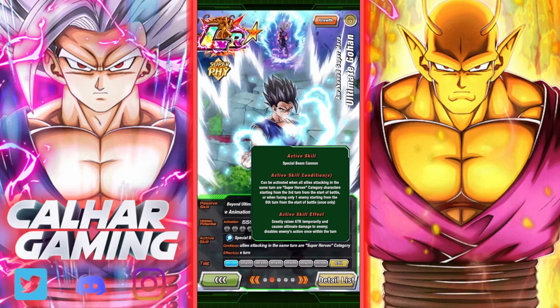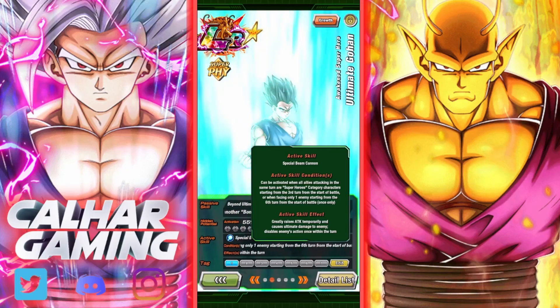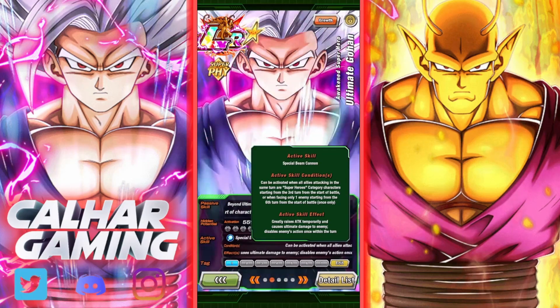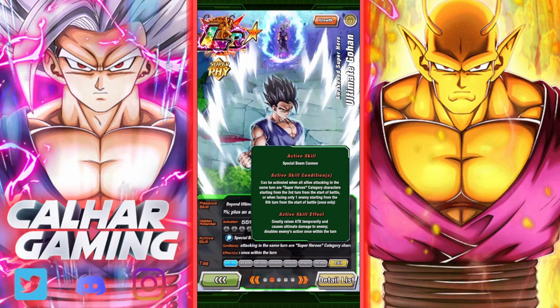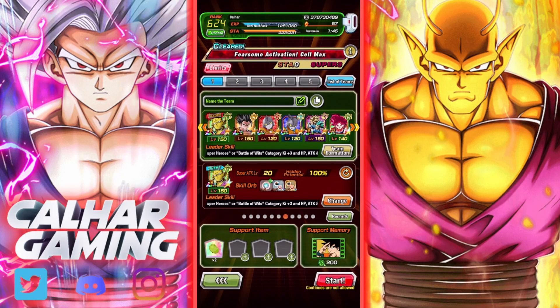With his active skill, it's a bit unfortunate — a lot of people have not been that happy because they want to actually turn into Beast Gohan. But it's only an active skill where it does damage. Very similar to Piccolo — with a Superhero team you can do it from the third turn; otherwise, when facing only one enemy starting from the sixth turn. It greatly raises attack temporarily, causes ultimate damage, and disables the enemy's action once within the turn. The animation does look great, but we wanted to play as Beast Gohan — oh well, it is what it is.